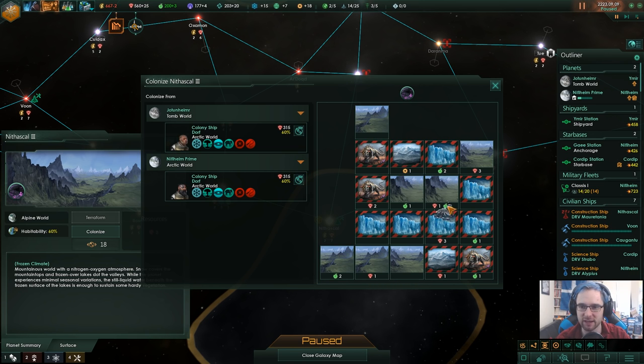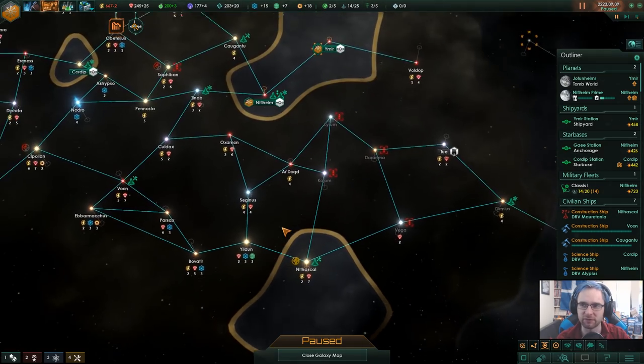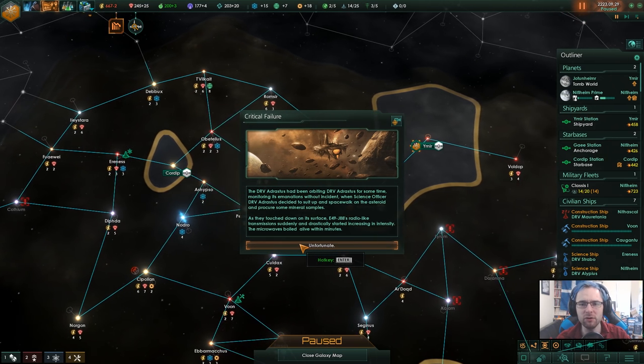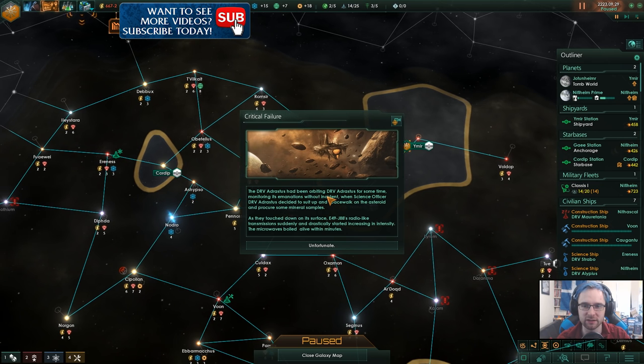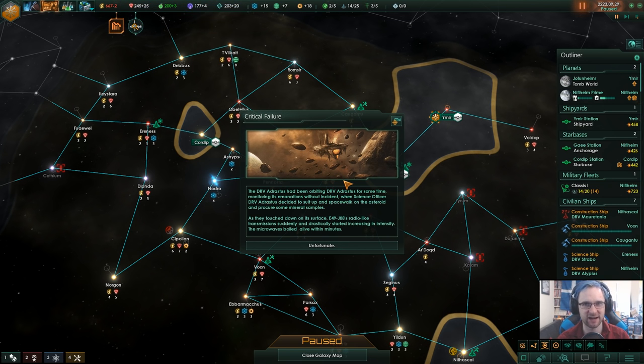We'll build from Niflheim because it's closer, and we'll land here. I'm glad we're getting rid of these glaciers. We'll stick with the default name for now — I don't know if I can really be bothered to rename every planet. It's often my intention to rename every planet, and then I always fail. The DRV Adretus has been orbiting DRV Adretus for some time — I've seen this as a bug in scripts for the entire time and I'm kind of surprised it isn't gone yet.